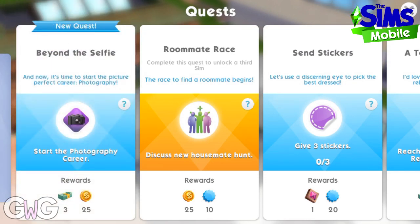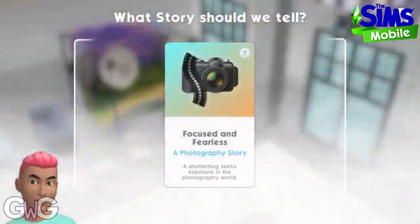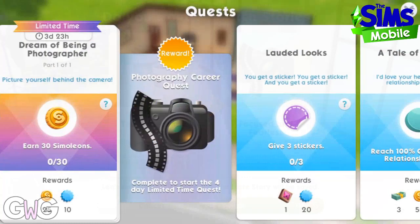Once placed you'll complete that quest, and then you'll get another quest: Start the Photography Career. To do this you need to have a Sim click on the Photo Studio and they'll be able to start the 'Focused and Fearless' Photography Story. Obviously my Sim already has a career so we're not going to switch him to the new one yet, but I might do in the future.